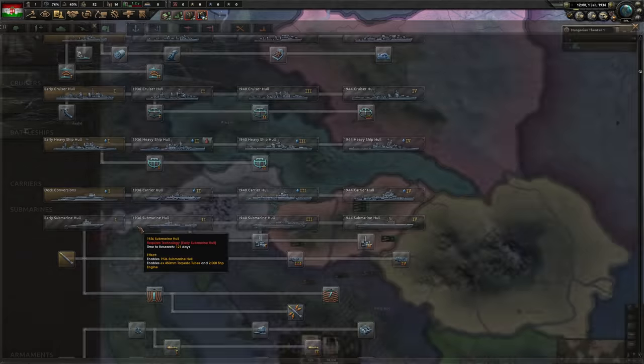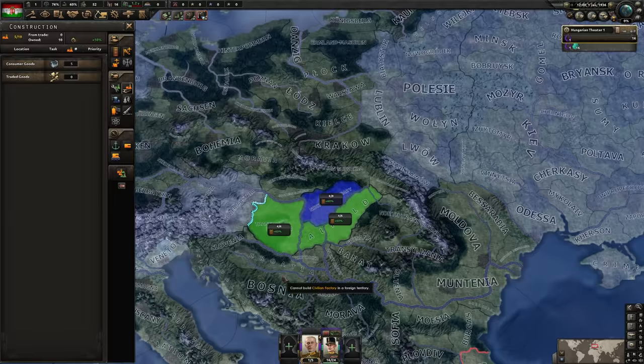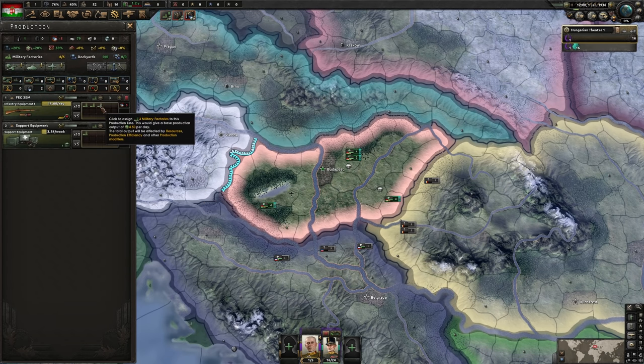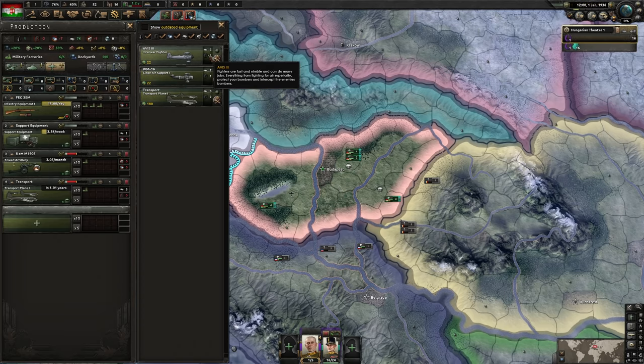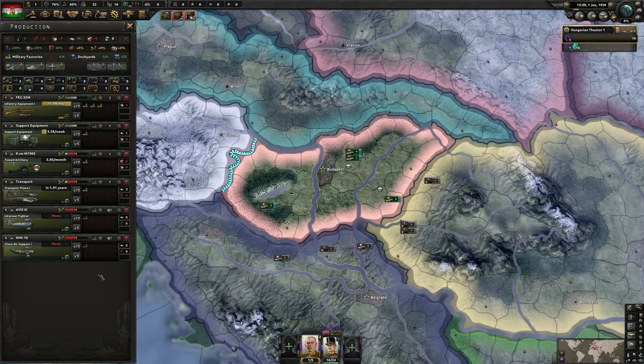You might even want to dabble with the Navy a bit because one of our enemies is across a sea and it's always easier to sail there. For construction, we'll start with civilian factories — four should do. That leaves us with production: we'll add an extra to infantry equipment, one artillery, then start making some transport planes. So you already know where this is going. Follow up with interwar fighters and close air support. This is the initial production line.